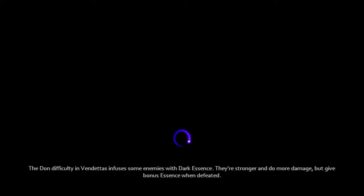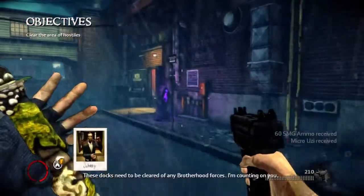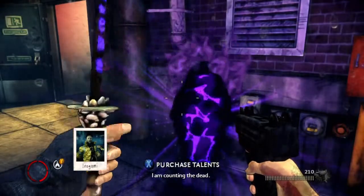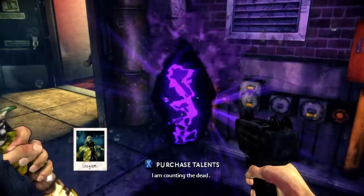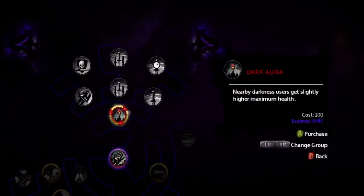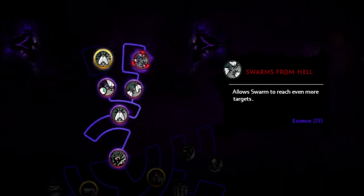When you're in Dawn difficulty, certain enemies are infused with dark essence, which causes them to be more dangerous. These docks need to be cleared of any Brotherhood forces. Dark essence enemies glow red, give you a whole bunch more essence when you kill them, and they're more dangerous and harder to kill.